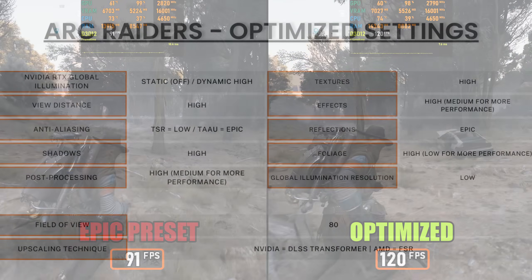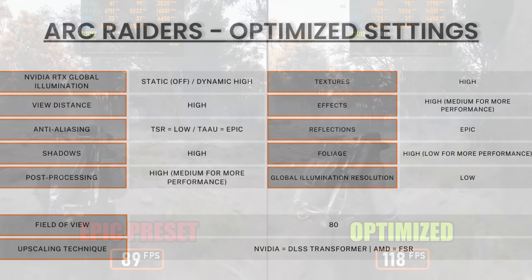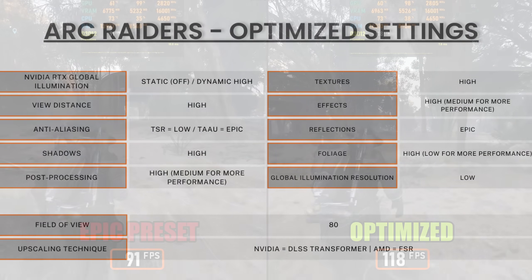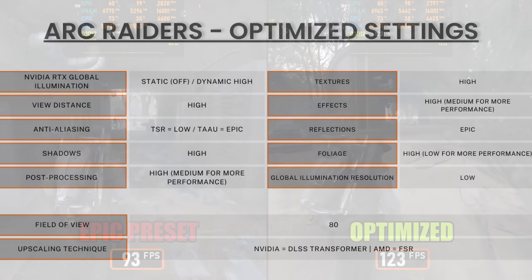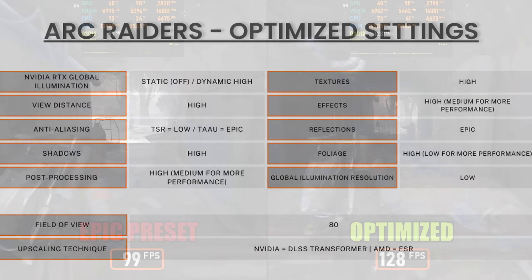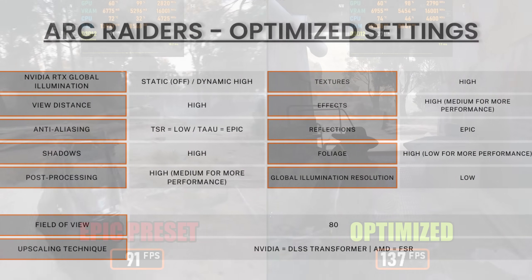So that wraps up the comparison between max and optimized settings. This gives a clear look at how much performance you can save without losing noticeable visual quality. Whether you're aiming for the best visuals or the smoothest FPS, these insights should help you find the right balance for your system. Thanks for watching, and I'll see you in the next one.